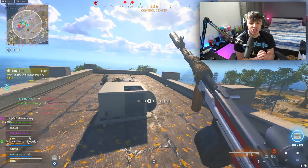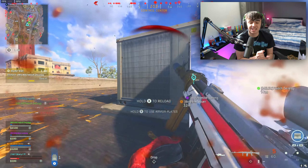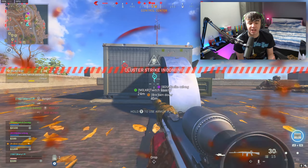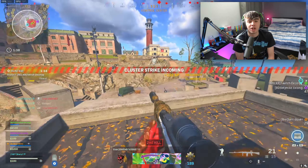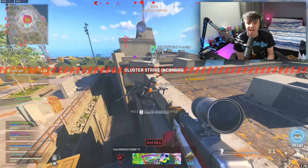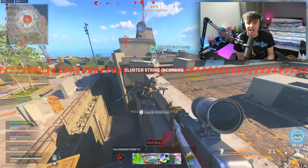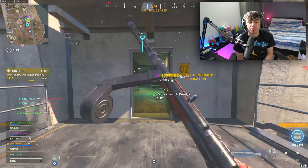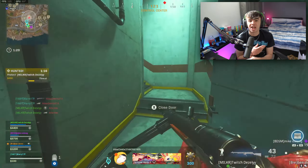The first thing we'll be talking about is movement, which is very key especially in Rebirth with how sweaty a lot of people are right now. I'd recommend checking all your settings to find ones that let you run around the map very easily. One thing I'd recommend is turning on automatic tactical sprinting, so every time you push your analog stick forwards it's automatically going to tactical sprint.